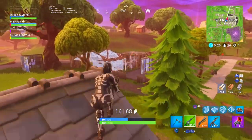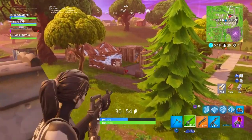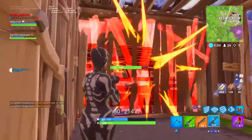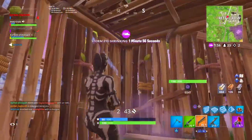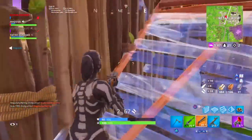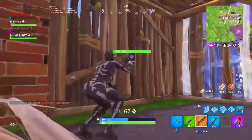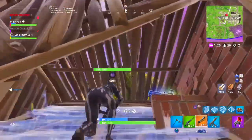The first tip is about using a shotgun — specifically the double barrel, which I used in this gameplay, along with the blue SMG. Since the double barrel only has two rounds, always pair it with an SMG or an AR that can spray, like the suppressed AR. If you have good aim, the burst works too as it does quite a bit of damage, especially after the new buff.